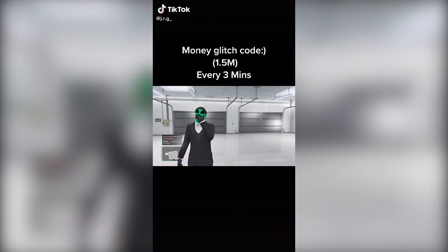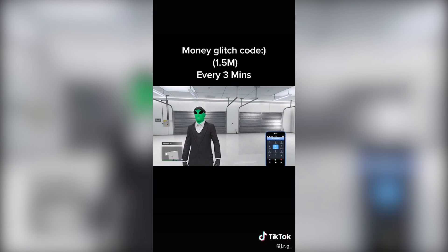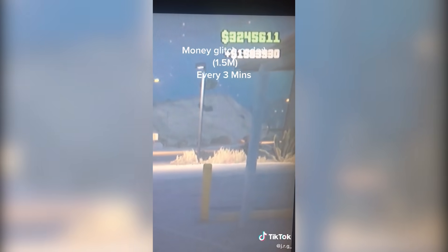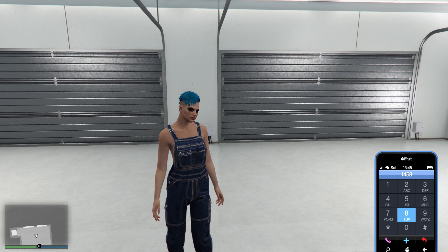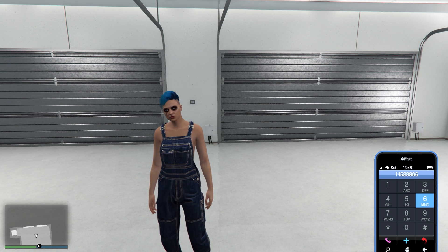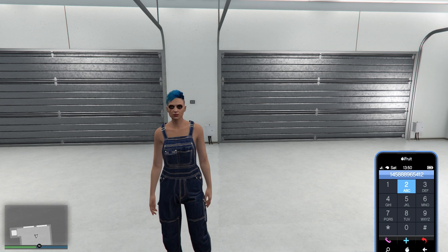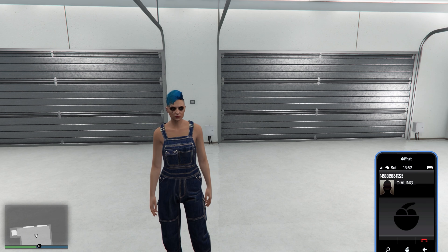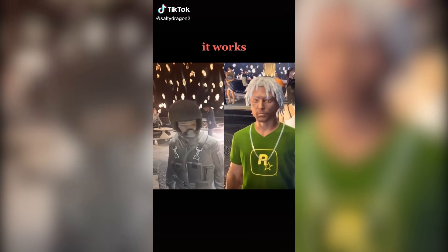On to the next one — for this glitch he says make 1.5 million every three minutes by typing a code. The code is so small and nearly impossible to see, and he doesn't even tell you the code. He puts in the code and says he gets 1.5 million. The code was 1-4-5-8-8-8-9-6-5-4-1-2-2-5. Nothing — it's busy. That one doesn't work.